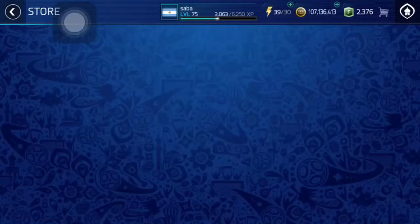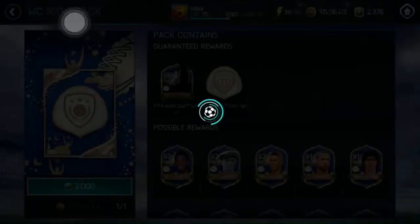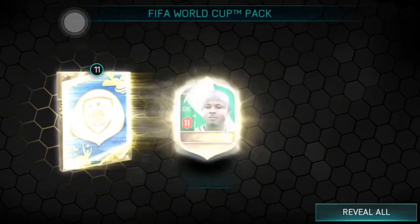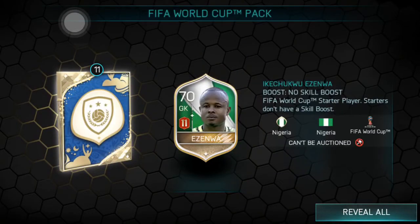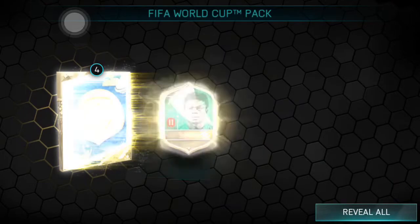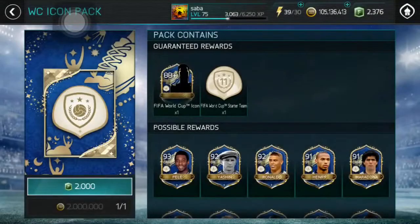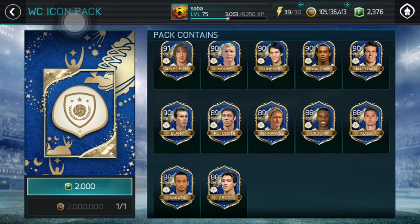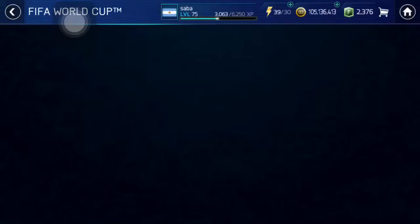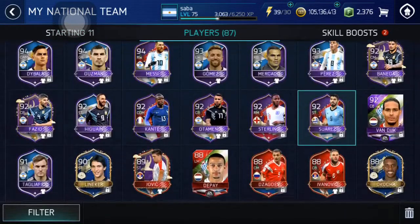I'm still hyped about that 95-rated Kylian Mbappe pull — that was amazing. Let's now open the one worth two million coins. We're getting Nigerian players — I got it, we got a Nigerian icon: JJ Okocha. Not the craziest pull of course. Let me check if the icons are tradable... they are not tradable.